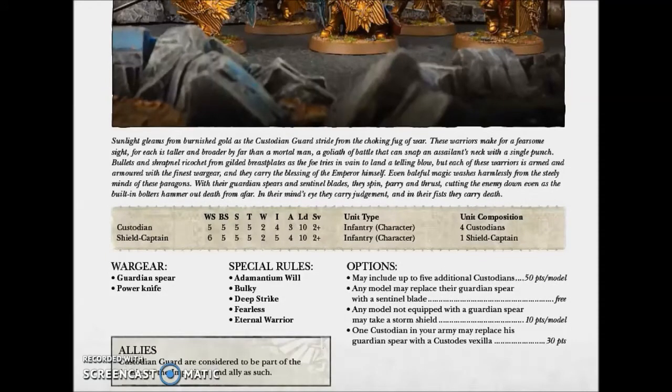They have the special rules: Adamantium Will — giving resilience against psychic powers — they are Bulky, have Deep Strike, Fearless, and Eternal Warrior. Those 2 Wounds really mean you need to kill them twice, which makes them quite strong. The only shortcut to deal more than one wound is if you have a Strength D weapon.